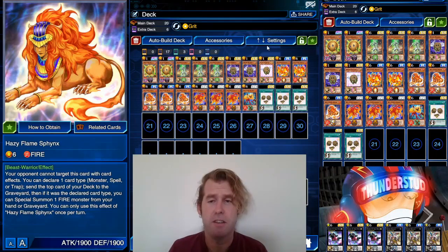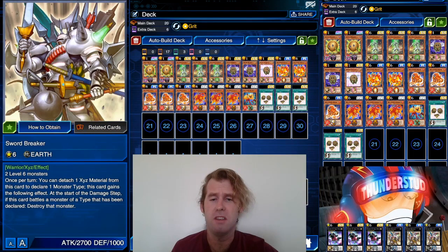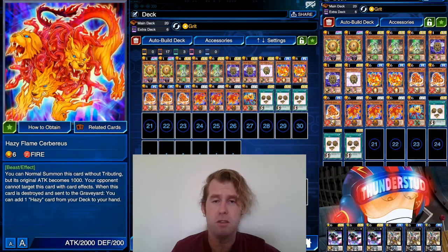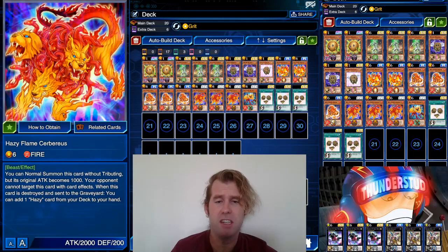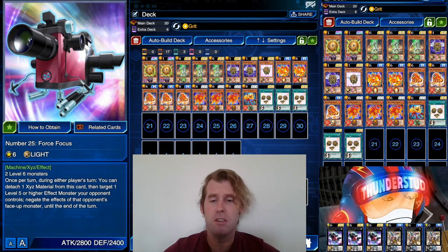Hey guys, Thunderset here, and today we are doing a Hazy Flame revisit because they're pretty much the easiest way to bring out six XYZ monsters. I want to do a simple Hazy revisit with XYZ, see if a boss monster for Hazy throws them over the edge — even though Hazy's almost entirely boss monsters — still, these are bigger boss monsters. They're super young so we're still going to get a bunch in the future.